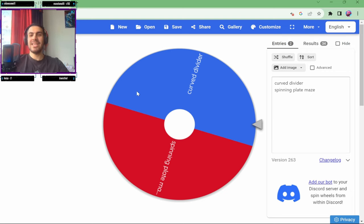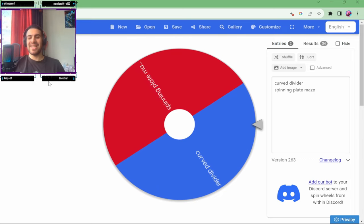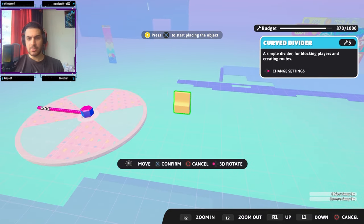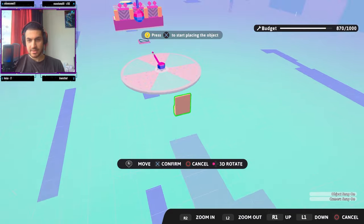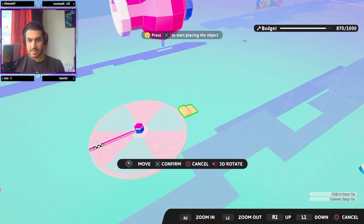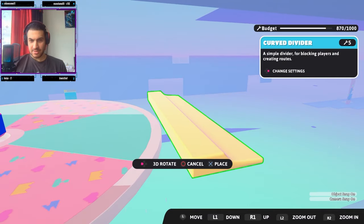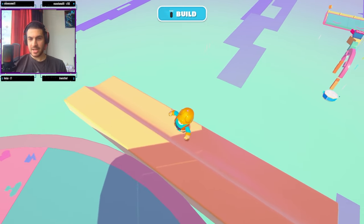My guess is Curve Divider — and yes! We got it right! Here's our Curve Divider — I'm not actually sure what it is. Let me find it. Here it is — we need to do the same as the other curved object. We can rotate it — thank god! We'll rotate it this way and downwards — that works out quite well. We'll place it right here and make it a bit bigger. Let's stretch it out sideways — let's give it a quick test. I got absolutely wrecked, so let's place it a bit lower — there we go. We can make the landing — pretty good!